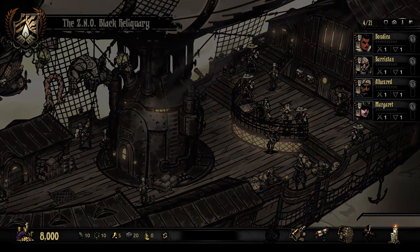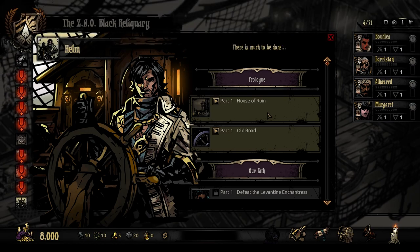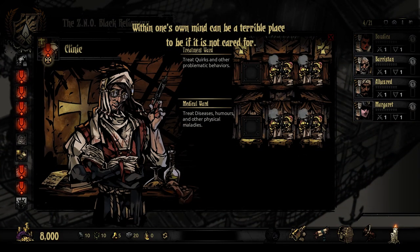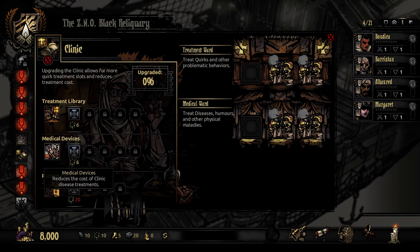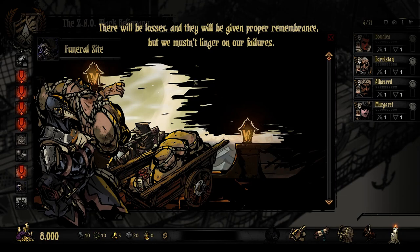Next is our captain: 'My dear old friend, it is a relief my letter found its way to you so quickly. Settle in, our task ahead is neither simple nor easy.' We could scroll to see the other bosses but that'd be a spoiler. The clinic: 'One's own mind can be a terrible place if it is not cared for.' The treatment library reduces the cost of quirk treatments and disease treatments, and increases the number of slots - basically what you'd expect from a clinic.